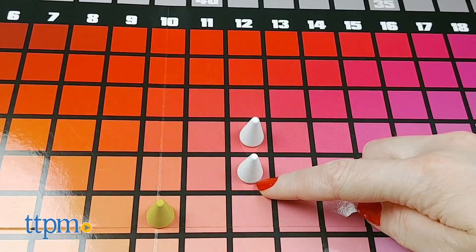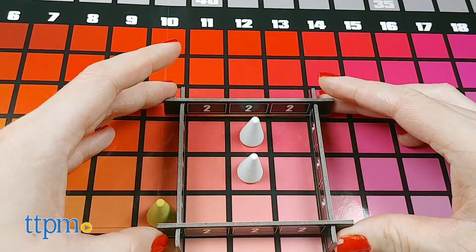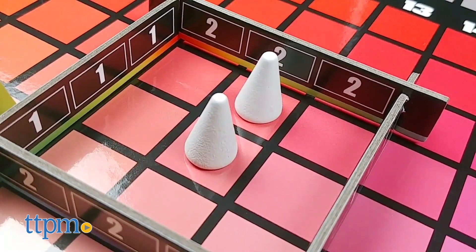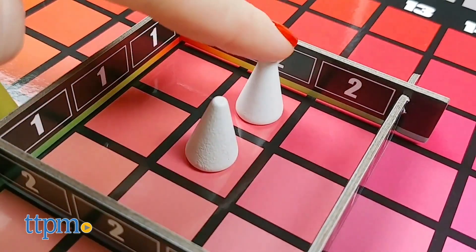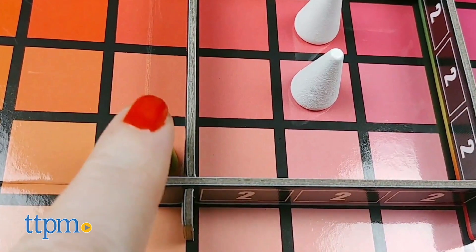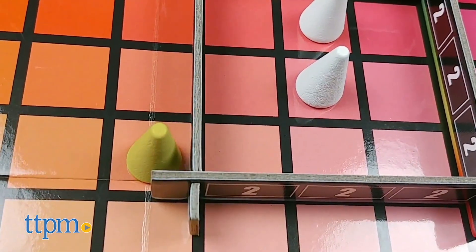The cue giver then reveals the color and places the scoring frame on the board so that the color on the card is in the center. The cue giver gets one point for each piece within the scoring frame. If a player guessed the color correctly, that's worth three points. Every other piece within the scoring frame is worth two points for those guessers, and each piece on a space adjacent to the outside of the scoring frame is worth one point for the guesser.